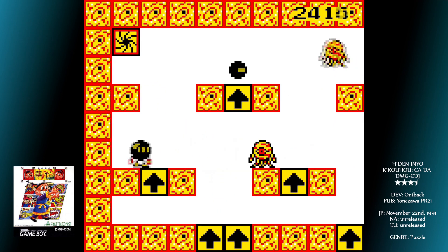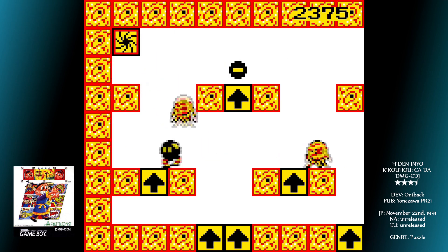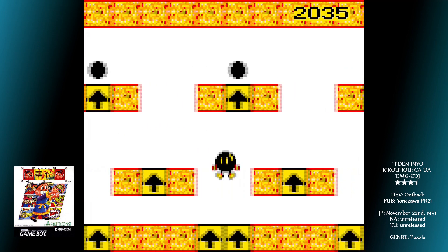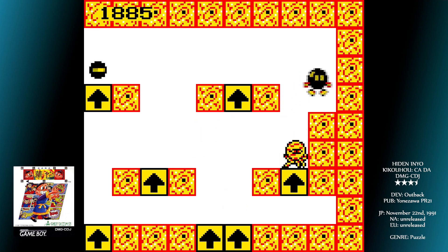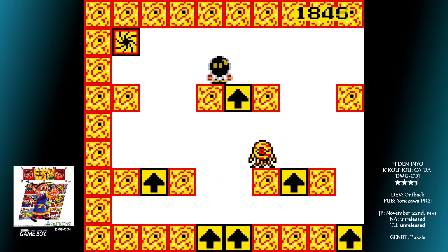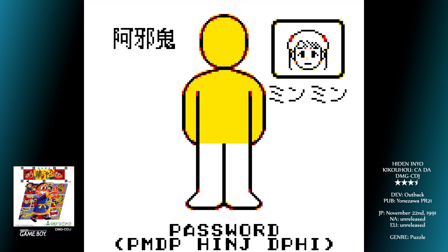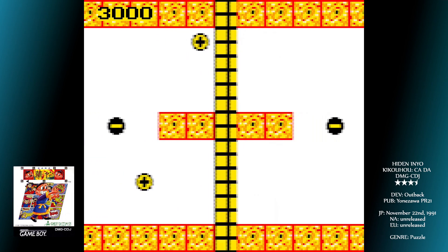Other things around the level include orbs that have both shades within them — these will simply switch you to the other colour from the one you currently are. There are a few different monsters, but these don't harm you — they just bash you about rather vigorously, which can knock you to areas that leave you stuck or just suck up your time. There are elevators, teleporters, and crumbling platforms, as well as force fields that push you in a particular direction, or can only be passed from one side.